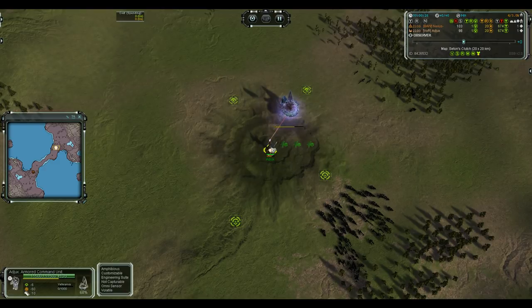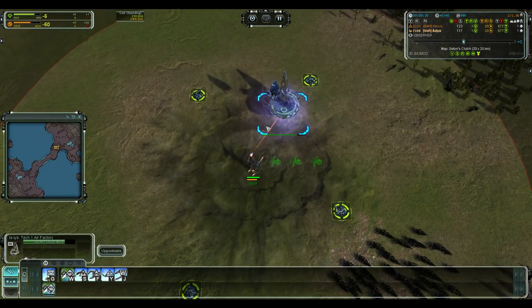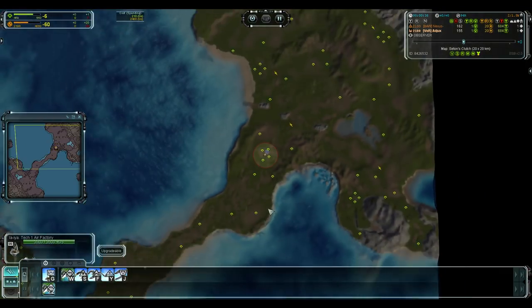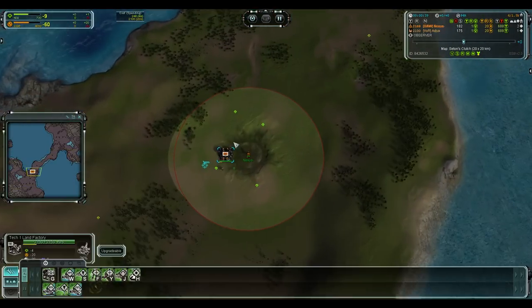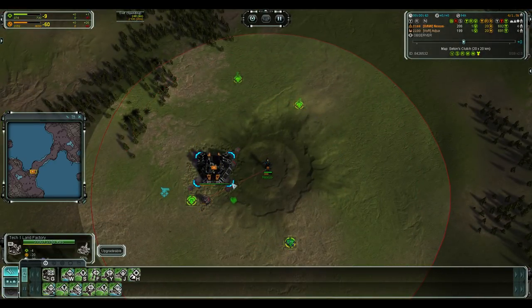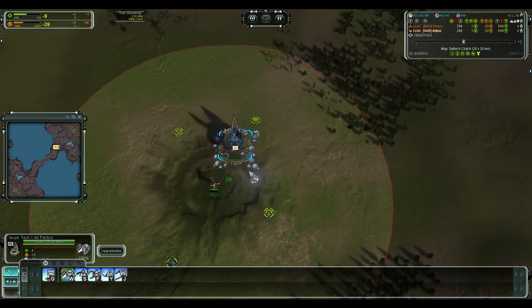Ajax is going first air. Two engineers planned, three p-gens — he's not going first bomber, but I'm sure there's going to be a bomber coming out of that, probably right after those two engineers. The engineers might get some tree reclaim, which will help pay for the energy costs of the bomber.